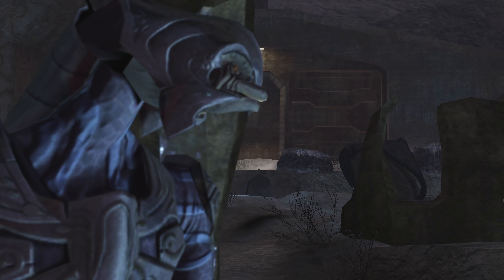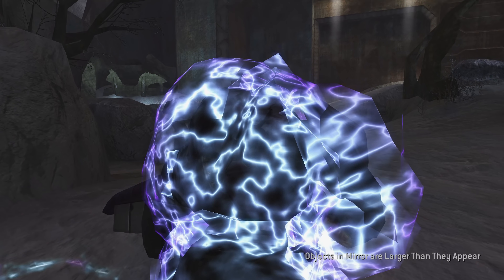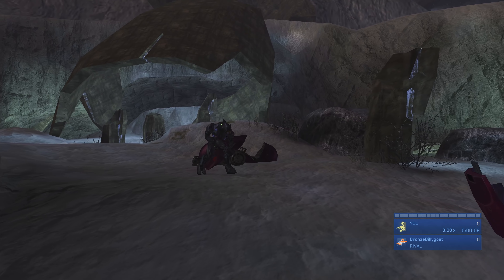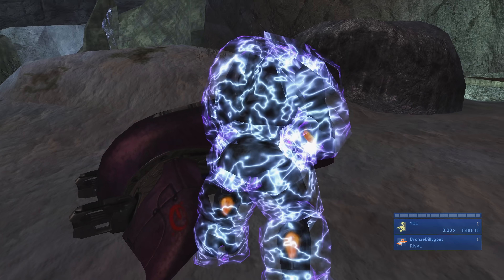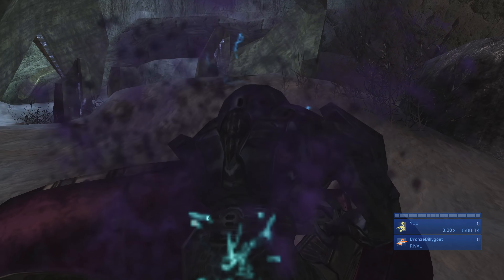As we spawn in, we're going to turn to the left and there's going to be a Flood here we're going to smack and kill via melee to get our shields up. It takes five swipes with your sword to take his shield down, then switch to whatever other weapon you have to finish him off with four melees. If you don't have a sword, just smack him as many times as it takes to take the shield down and then finish him off.